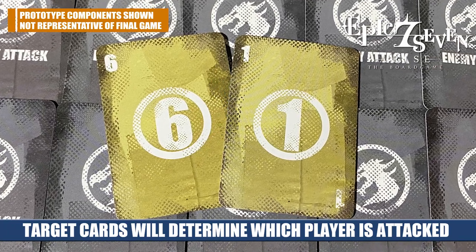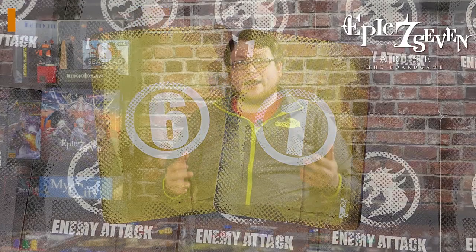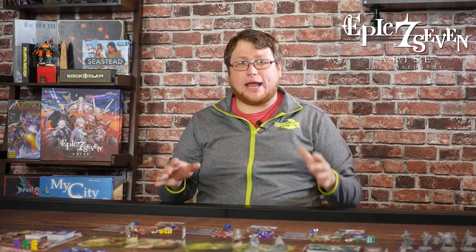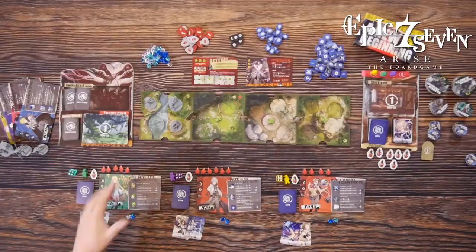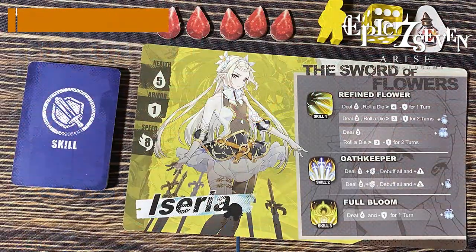Each player at the table is going to sit down and choose a character to play. There are eight different characters to choose from and up to four players can play at one time — this is currently set up for three players. Each character is linked to a color; you choose a color and take the respective meeples and dice of that color along with your character's board.